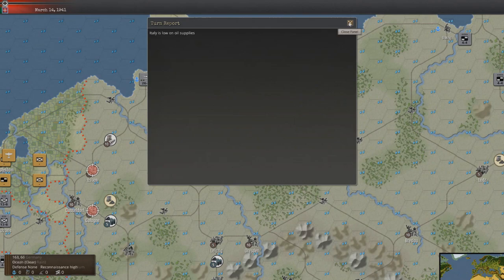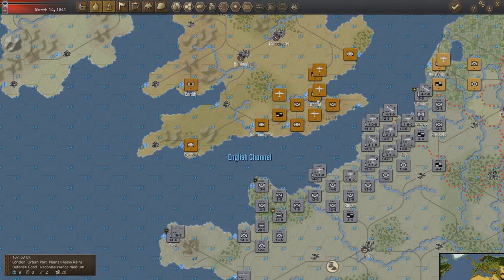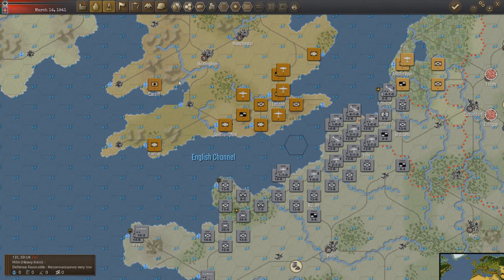Okay, Italy's low on oil supplies. Looks like they stopped their assault. It's even worse because now there's absolutely zero way we can do anything this turn because the weather's bad. Damn, it's March.